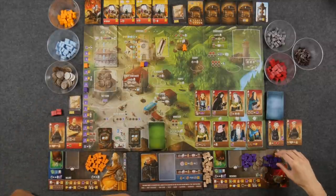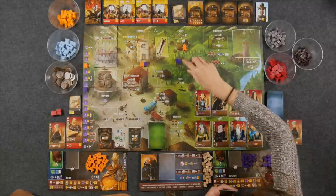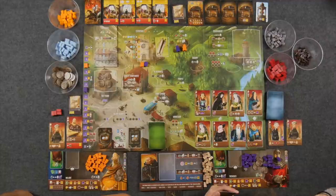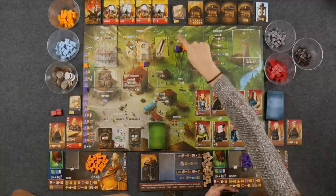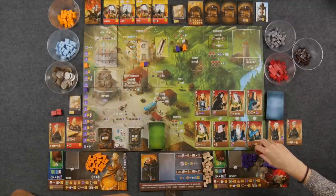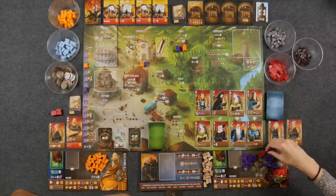Now to Monique. I also am going to play my artisan in the mines. That's going to count as two for me — I'm not Walaric — so that's three clay total. We are clay rich right now.